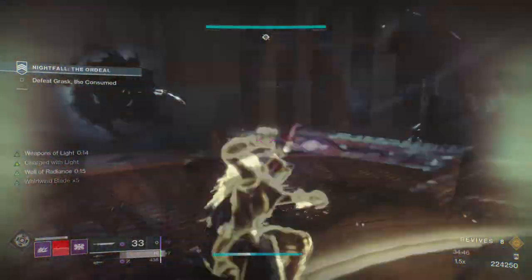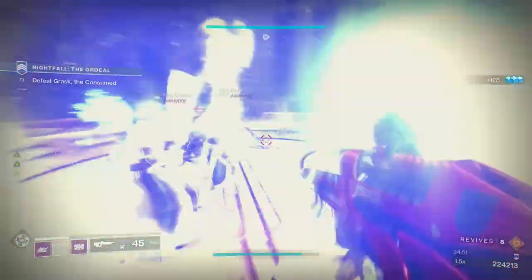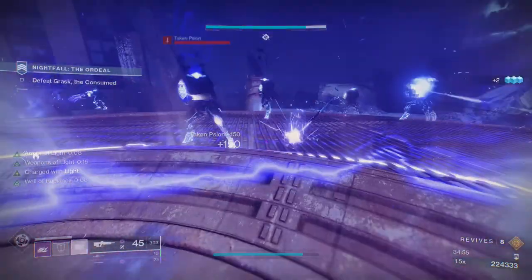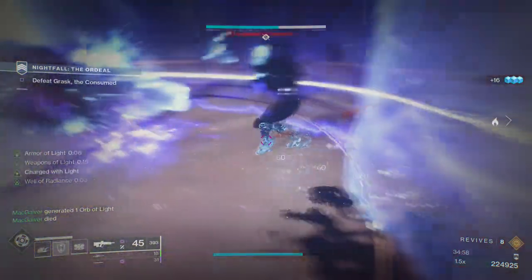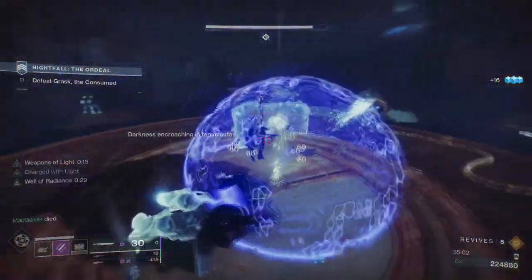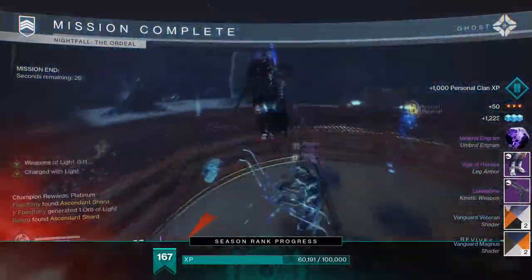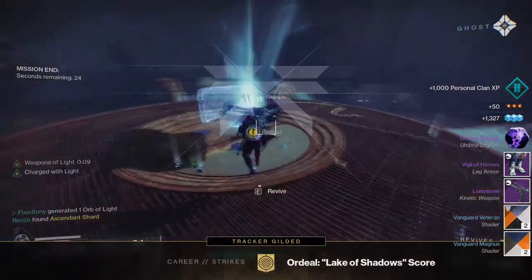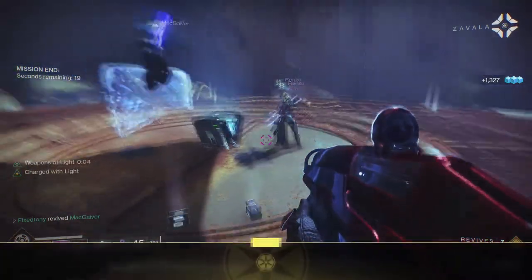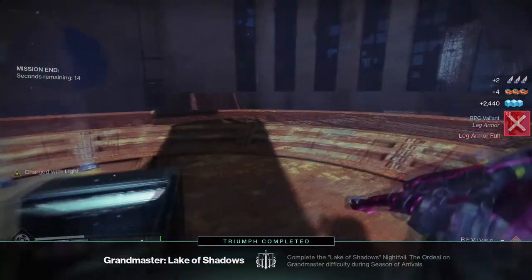For Titans, I was running top tree void for bubble obviously. If you want to use solar you could use bottom tree solar because that one is really good for survivability. For Warlocks, middle tree solar is great, bottom tree void for Devour is really good. If you want to use arc — I wouldn't recommend it, but if you're doing middle tree I can probably see it.